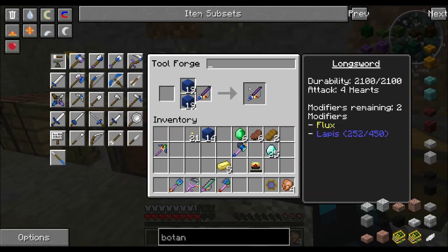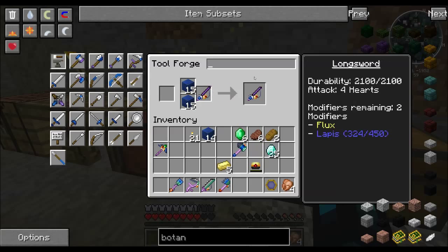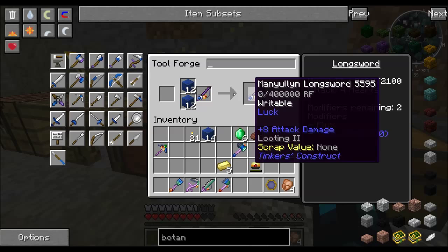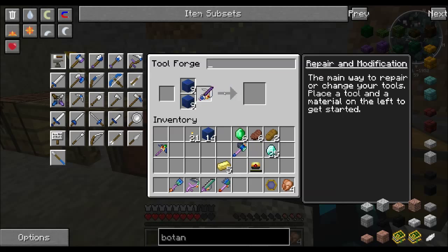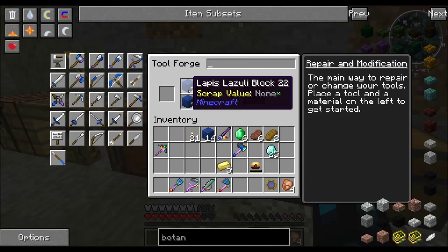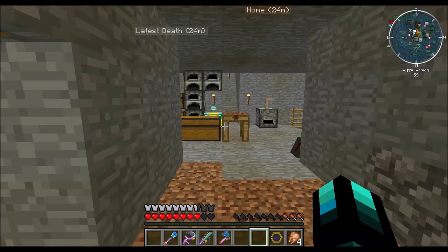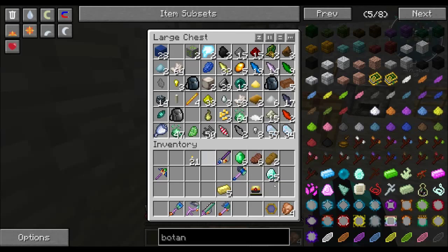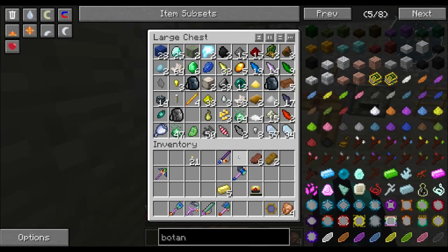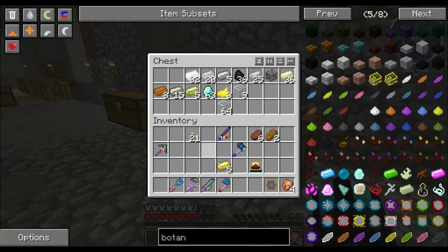This is basically how you modify them. You can put other things like silk touch on, just keep in mind silk touch and fortune are not usable together — you cannot fortune something you use silk touch from. So if you're going to do silk touch, it's better to have another dedicated item for that. One thing you can do is put it on like your pickaxe. Or as you saw before, I have a hammer I don't need to use, so I could put silk touch on my hammer and I would have a silk touch hammer I could take around. So if I wanted to, for example, silk touch redstone, I'd be able to pretty easily.